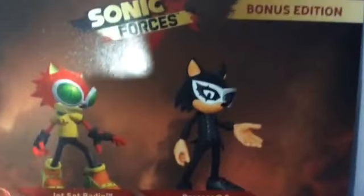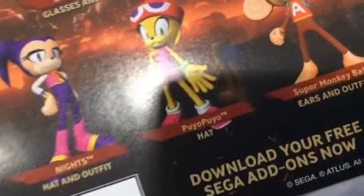There's actually nothing else like that, but guys — they made stickers, which is awesome. They never did that before. We've got all these ones: this one is the hedgehog design, I think. I can read here: glasses and outfit — Jet Set Radio. That one is mask and outfit. Another one says persona outfit. And there's a Super Monkey Ball outfit too. Download your free Sega add-on now.